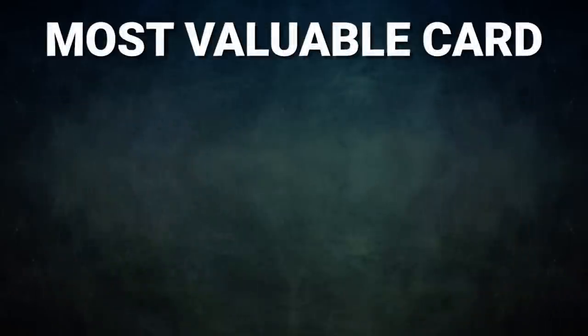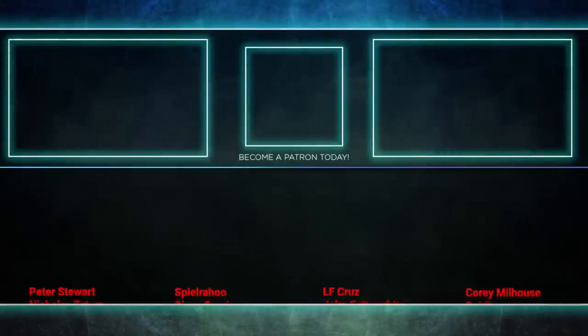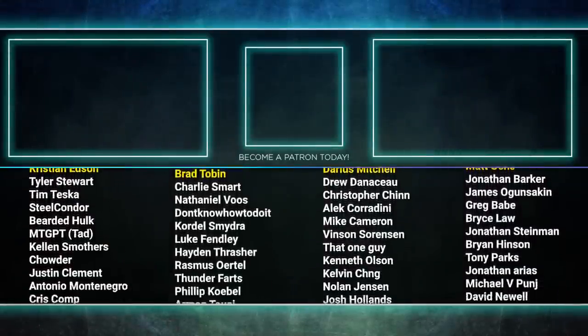The most valuable card in tonight's game, sponsored by Luxury Playstyle, goes to Krark the Thumbless. This commander allows you to gain so much value over the course of a game. Even when the flips don't go your way, you can leverage additional triggers and add so many resources with this awesome little goblin. Tune in next time as we duke it out to see who will be king of the competitive EDH table. Thank you so much for watching — we'll see you next time.